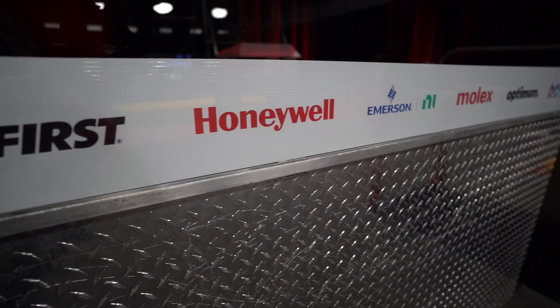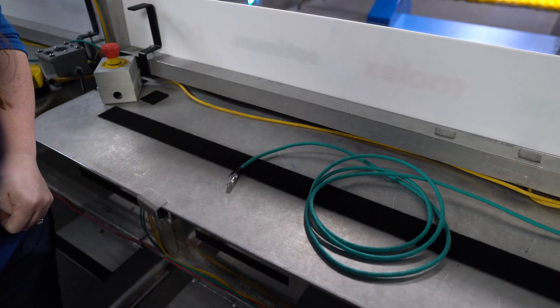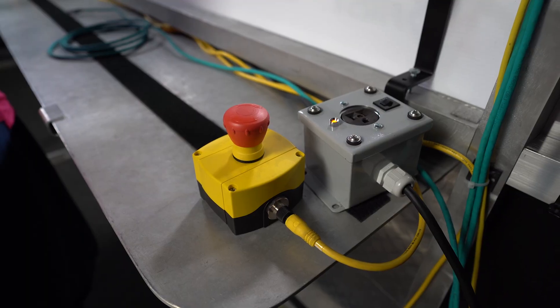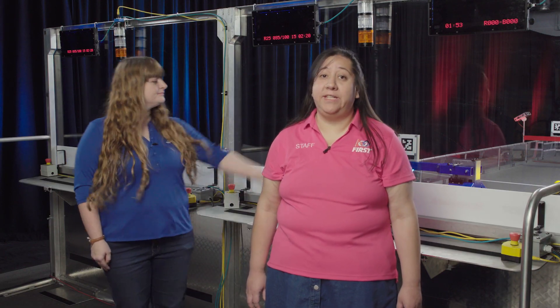New this year, there is a sponsor panel in each driver station. This panel is six inches tall. Every driver station is equipped with an Ethernet cable, which connects your computer to the field management system. There's also an AC outlet with a two amp fuse in case your operator console needs power. Also on the driver station shelf is an e-stop and an a-stop.